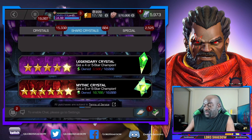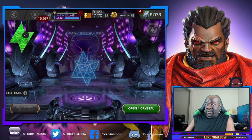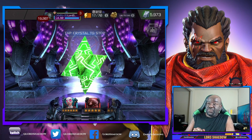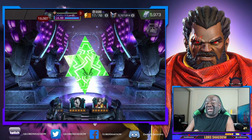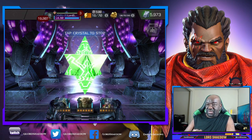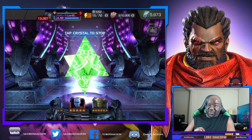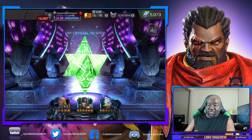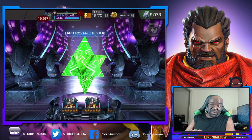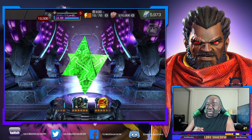Now before we get to the six-stars we're going to open up this mythic one, which takes forever to form. There are still five-stars in here, but at least there are no three or four-stars, so I'm guaranteed to get six-star shards — unless I get one that's already sig 200 as a six-star. I already have all the five-stars except the latest two, Toad and Sauron. Any six-star is phenomenal — a new six-star would be great.